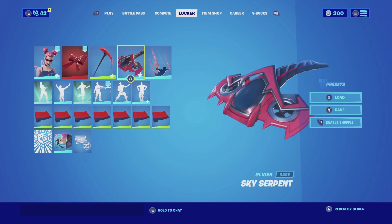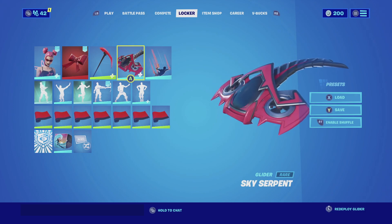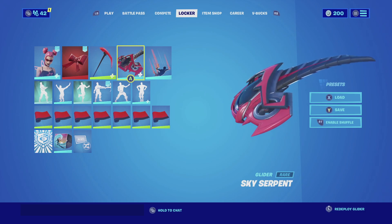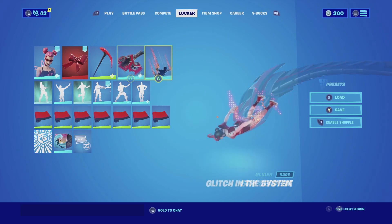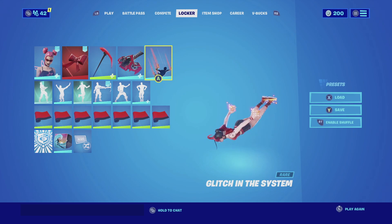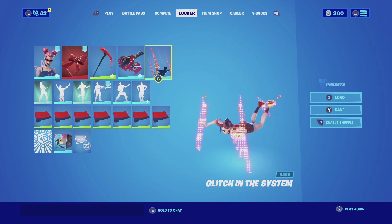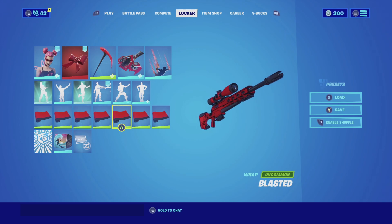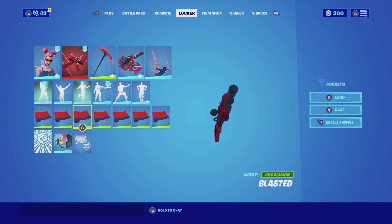For the glider, we're going with the Sky Serpent with the default edit style. The Sky Serpent is a new glider introduced this season and it fits perfectly — the color scheme of red and black fits really well and looks great descending to the battlefield. For the contrail, we're going with Glitch in the System — it fits well with the skin, it's a red contrail that also illuminates your skin with a red glow as you descend, which looks very cool. For the wrap, we're going with the Blasted — it utilizes the color scheme of red and black, primarily using red, and stands out and looks very cool when holding a weapon or riding a vehicle.